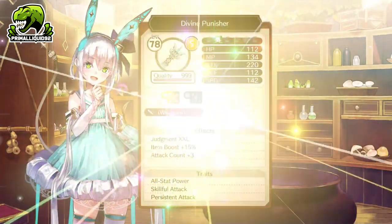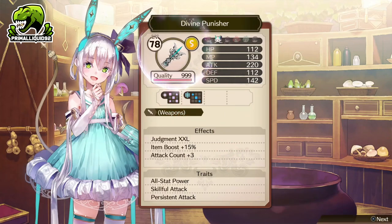And there we go. We have a max quality Divine Punisher for Plakta. It increases her attacks by 3. She gets a 15% item boost. She has the Judgment XXL, which is the max version. The stats on the weapon are as high as they can possibly go, and we also have an extra 70% damage when attacking with her. So she is now literally a monster.